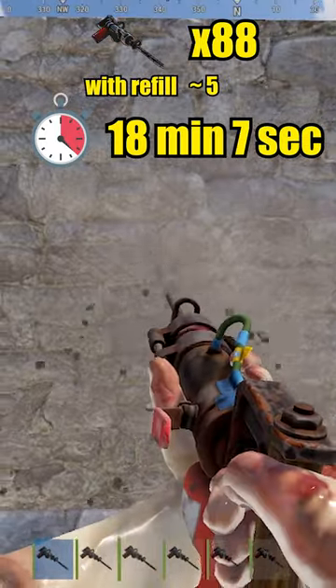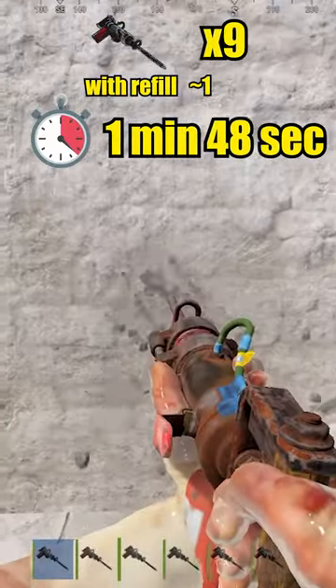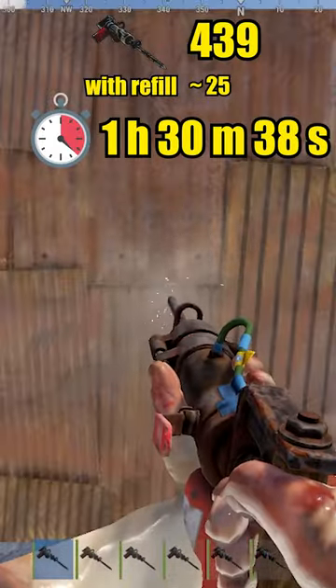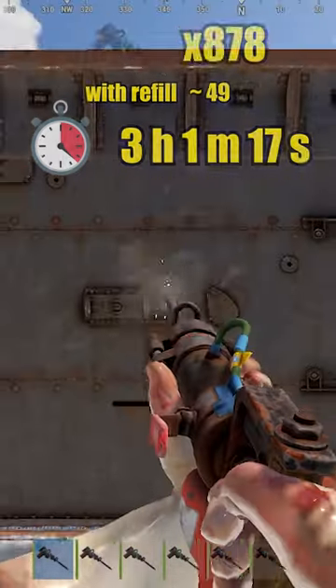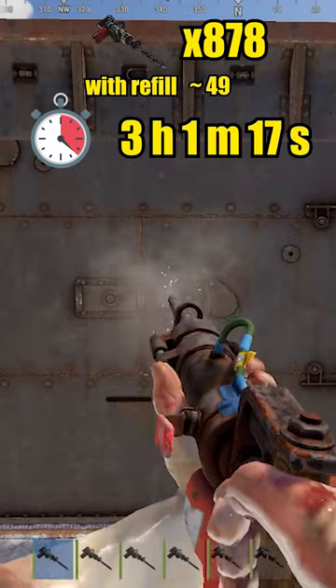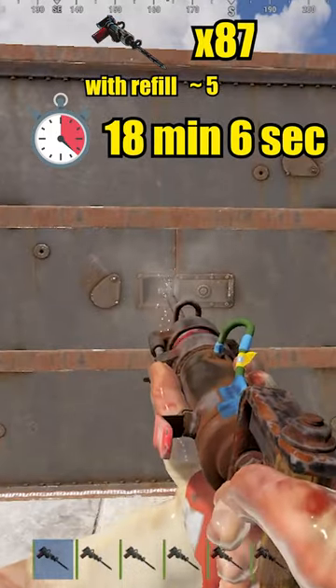Stone wall takes 88 for hard side and 9 for soft side. Metal wall takes 439 for hard side and 44 for soft side. Armored wall takes 878 for hard side and 87 for soft side.